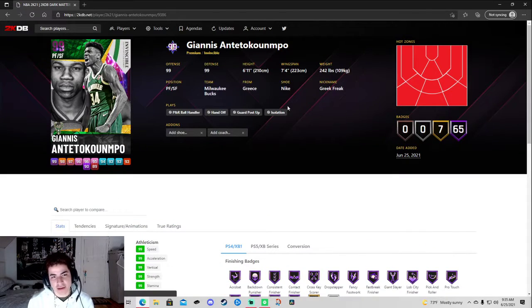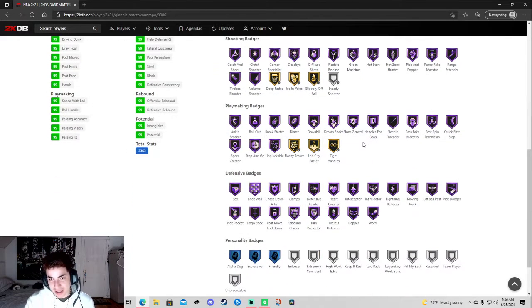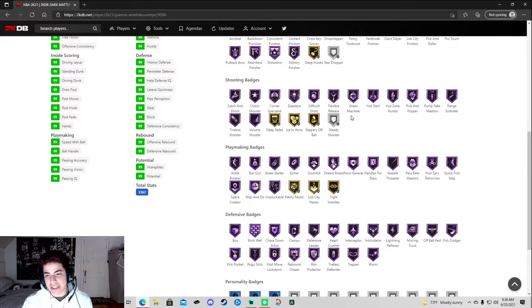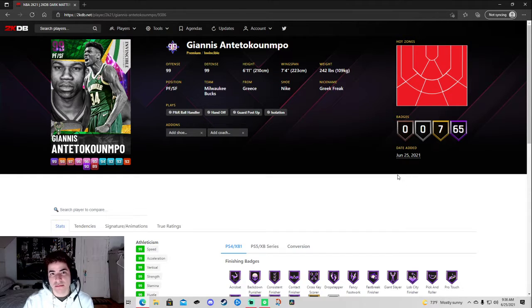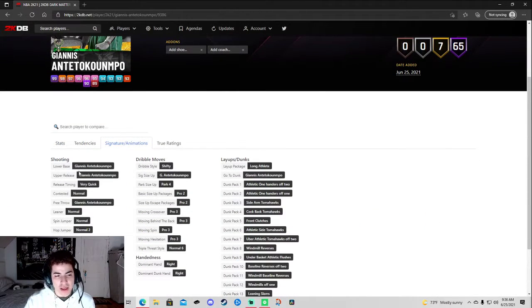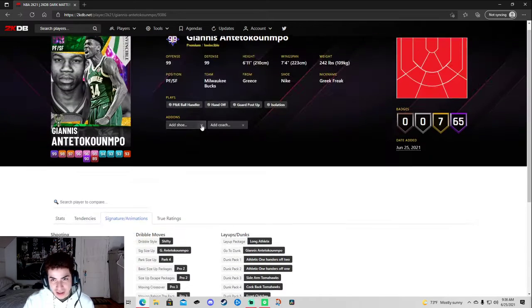Giannis — do I even gotta say anything? It's Giannis. This card is insane. Put blinders on Giannis and you've got an easy three million. He's 99 everything, has everything hall of fame on defense — this card is the best small forward in the game. Quote me on that. He has Giannis on very quick and all that. I wish it was quick but shifty ain't bad. He can curry slide on next gen.